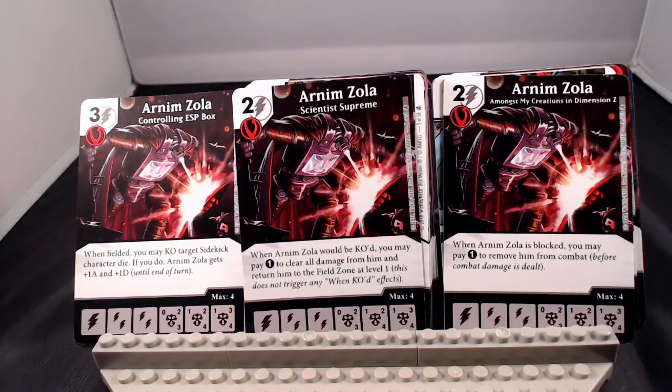Let's start with Arnim Zola. We have three character cards for him: 2-cost, 2-cost, and 3-cost bulk characters. He's got a fielding cost of 0, 1, 1. Looking at his abilities: when fielded, you may KO target sidekick character die. If you do, Arnim Zola gets plus 1, plus 1. So you get a chance to buff him up — upwards of a 3/3, 4/4, and 4/5 defense.